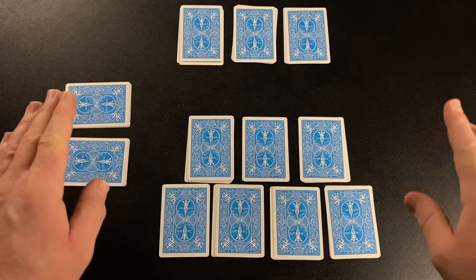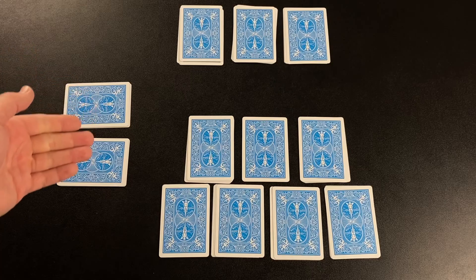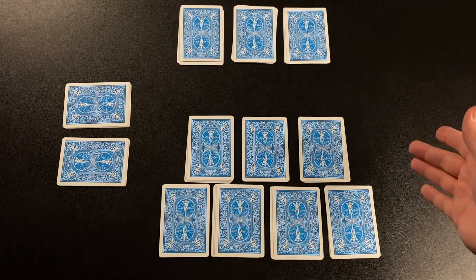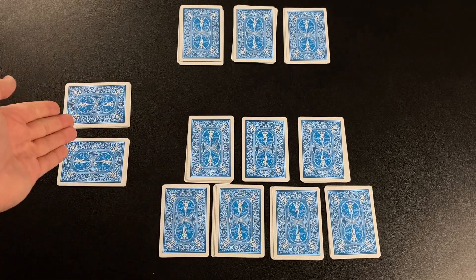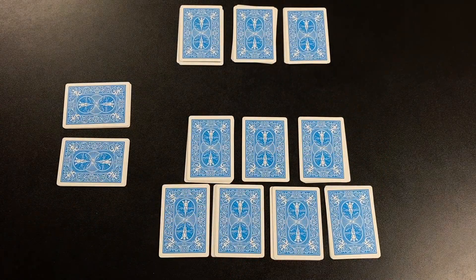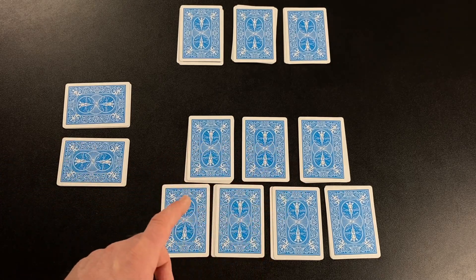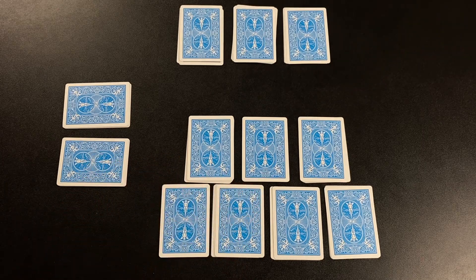The opposite team does not share points. For the opposite team, you only get one point per trick that you captured. So our player on the left earns two points for the round, and our player on the right earns zero. At the end of this round the score would be six to two to six to nothing. If a player bids Amerikaner, they do not have a partner and they earn 52 points for capturing all 12 tricks. If they fail to capture all 12 tricks, they go back 52 points.